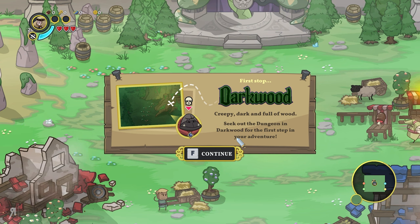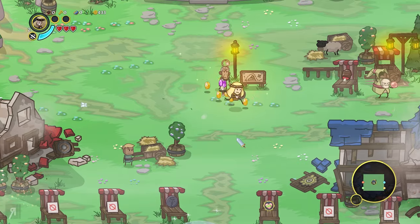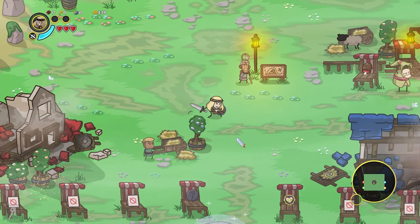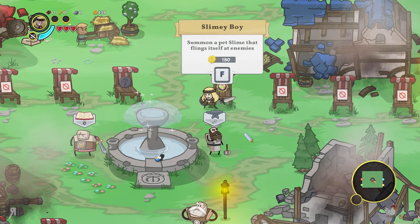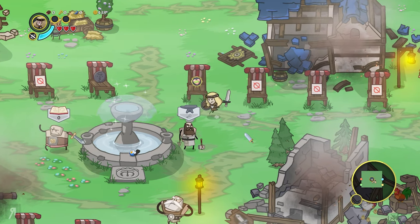If you find a particular resource, you can go to the blacksmith and unlock all that stuff there. Darkwood — creepy, dark, and full of wood. Seek out the dungeon in Darkwood for the first step in your adventure. This is quite Zelda-esque, so if you are a fan of Zelda at all, you're probably going to have a really fun time here.